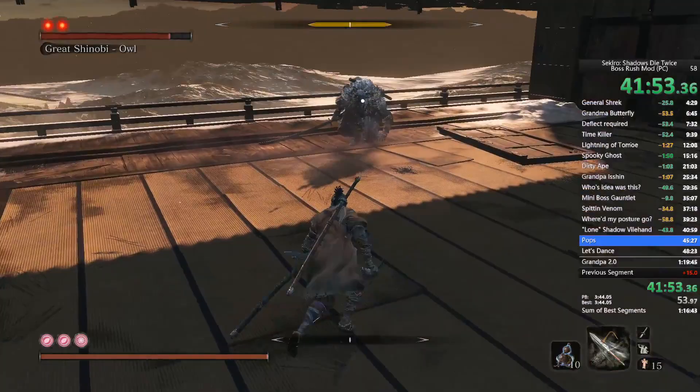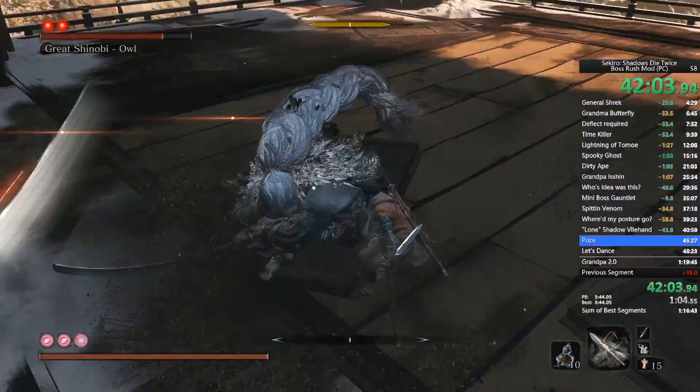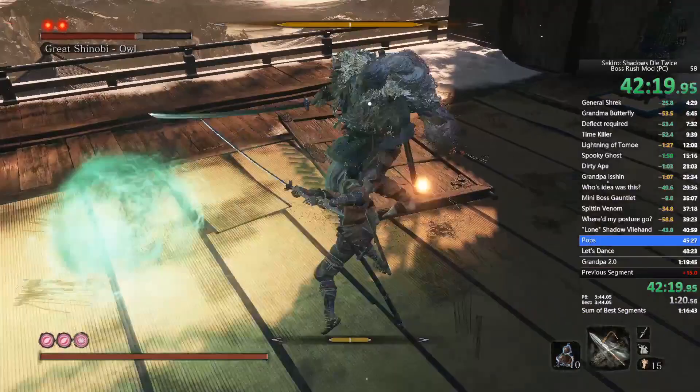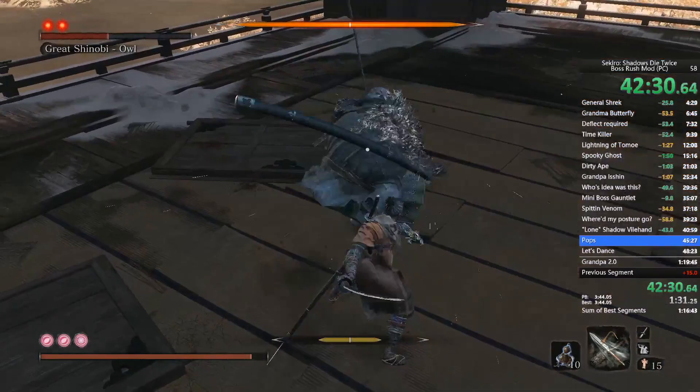I honestly should have been hit there but thank god iframes exist. I'll note that on the Xbox version I had played through the game literally 15 times, netting me 100 hours and 99 attack power on one playthrough. I don't recall ever seeing Owl use firecrackers in this fight on Xbox, but he does it every single time on PC.